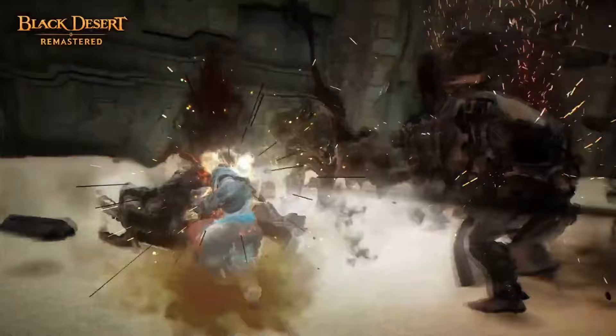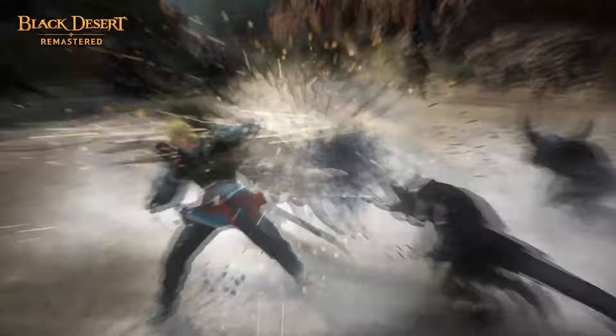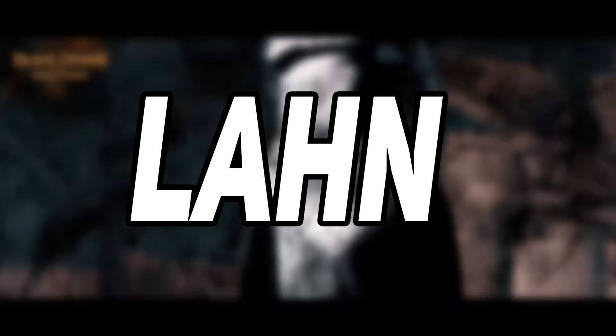Striker uses melee range punches and kicks. He specializes in martial arts and has many complex combos that deal bursts of damage in a short time, while also being very tanky. The combos are designed to be very tricky, and players may find Striker hard to master, but not hard to pick up if you are a new player. Overall, Striker has high damage burst, is very tanky, has bunch of CC chains, has short range mobility useful for PvP and PvE, and needs fewer potions for grinding mobs, which can save up some money.